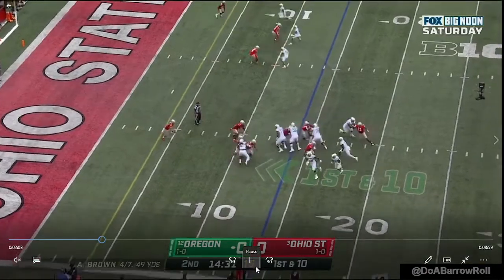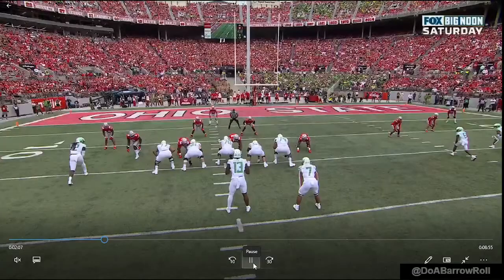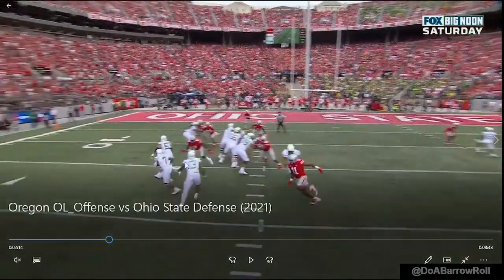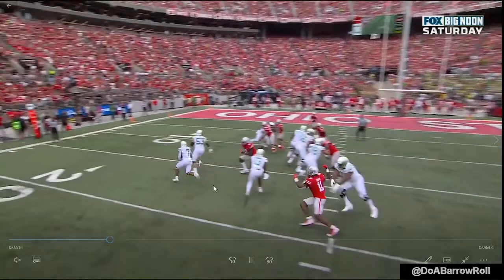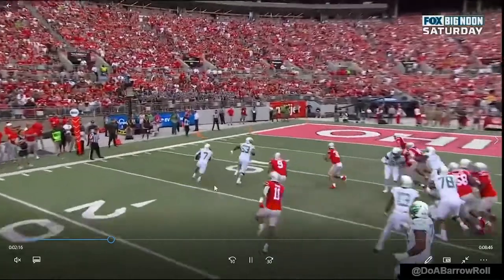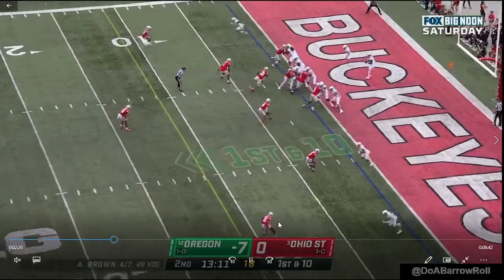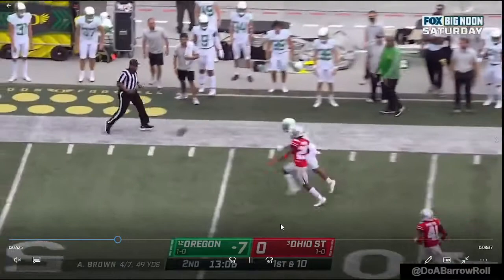Let's look at 53 on this play - look at that man run, pulling guard doing a backside seal here. Reading this D-end - side is sealed - so really it's just whether you make this read or not. And you made the good read, then 53 with the hustle and the effort, that's what we like to see. All day - just slightly overthrown here.